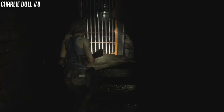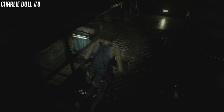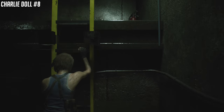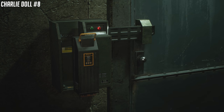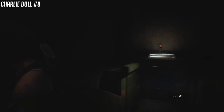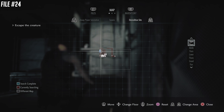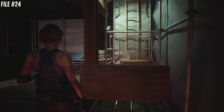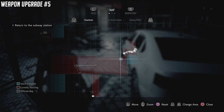I've taken the battery — that was the first battery door. We're actually taking it to the second battery door. Charlie Doll number eight is going to be on the way, just above the door — literally above the door. Now you're at the demolition site. There's only one collectible here — it's going to be a file in the second safe room during the chase, next to the typewriter, so it's not going to be too difficult to find.